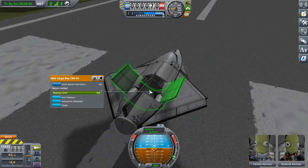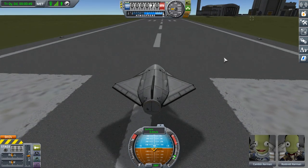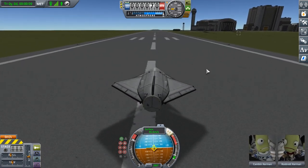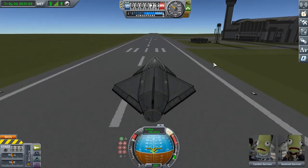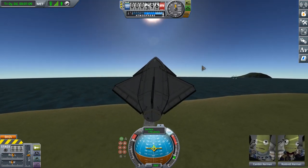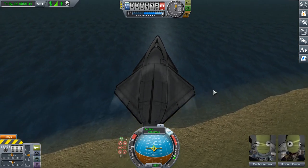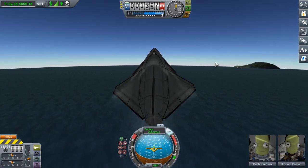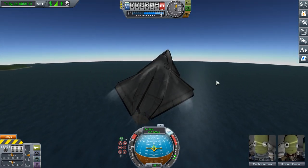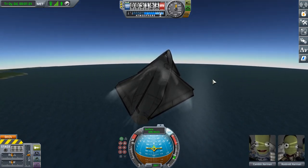I'm gonna do a quick crew transfer mission to my low-Kerbin orbit station and I'll show you how this works in flight. Aside from the fact that these are kraken bait and you've got a ton of parts on the end of a moving part — which is just always bad news if you've played around with any of the DLC robotic parts — just about anything on the end of a moving part is kind of rough. That was a pretty big challenge right off the bat, getting that to behave.